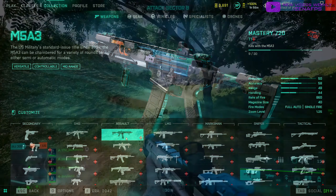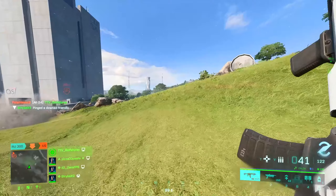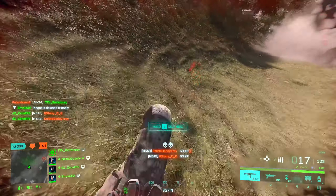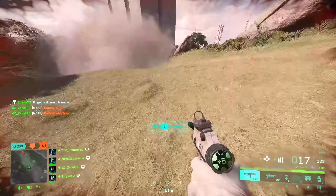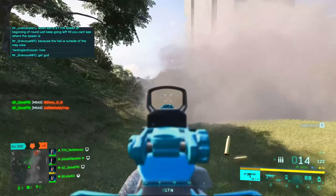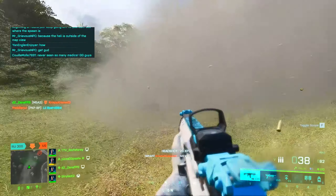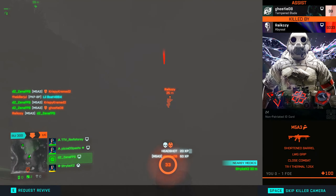Moving over to my personal favorite weapon category — the assault rifles — starting off with the M5A3. This weapon you have right away at level one. It is probably one of the most versatile weapons in the game. It is extremely controllable with decent recoil control, excellent fire rate. It's good for mid range, long range, and close range — you can run it almost any kind of way you want. I typically stick with a red dot, a short barrel, and the standard extended magazine.